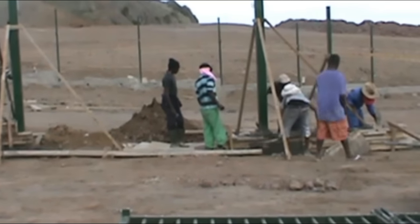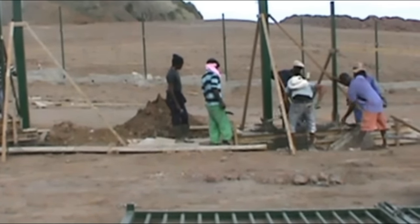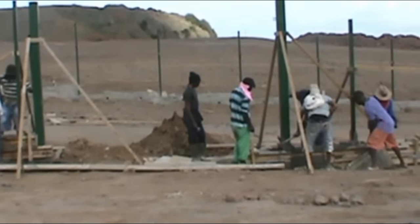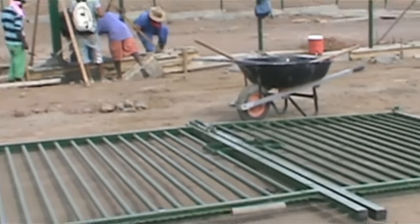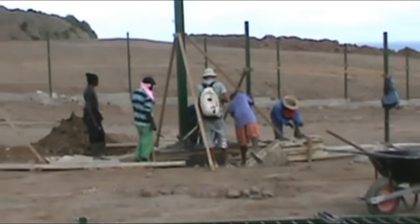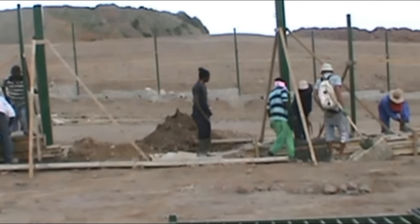We are back where they are pouring concrete for the footing of these poles. They have already put up both poles and the gateway is going here underground. As soon as the concrete is dried in this area, we are going to see the gates go into position.